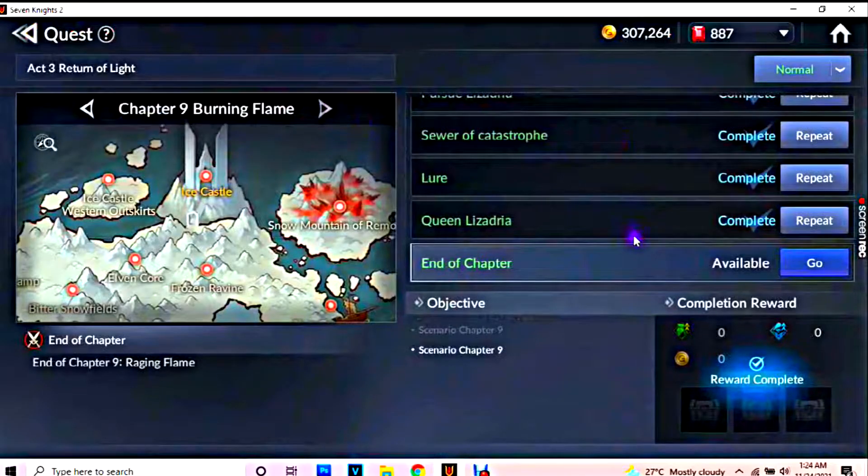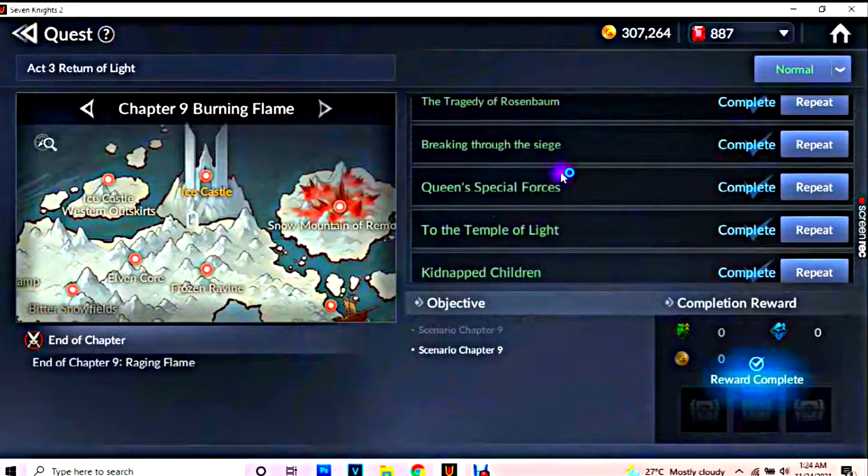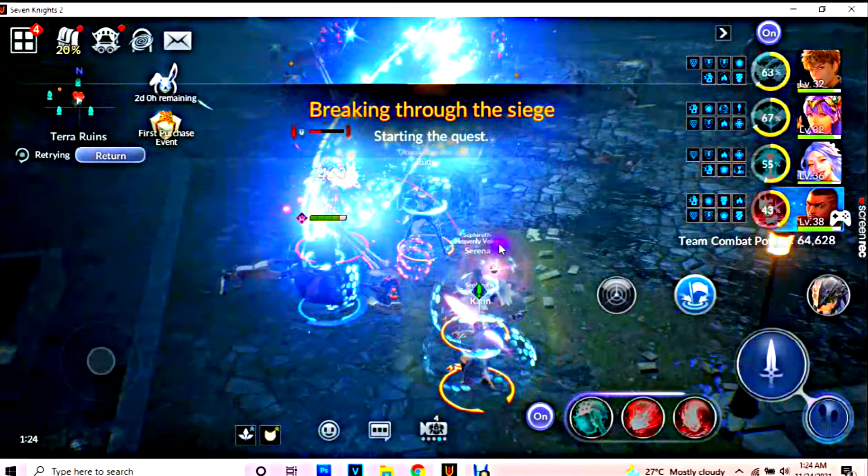The second spot: go to Chapter 9 and look for the mission 'Breaking Through the Siege.' Let's go there.